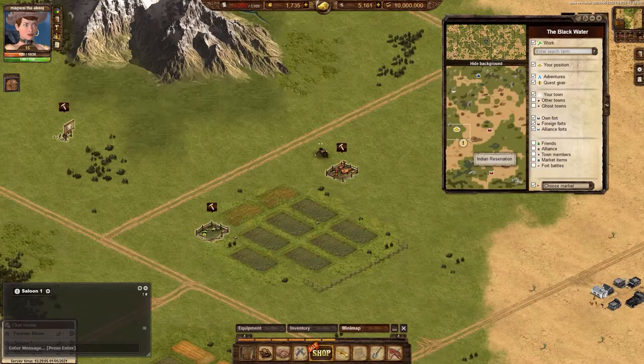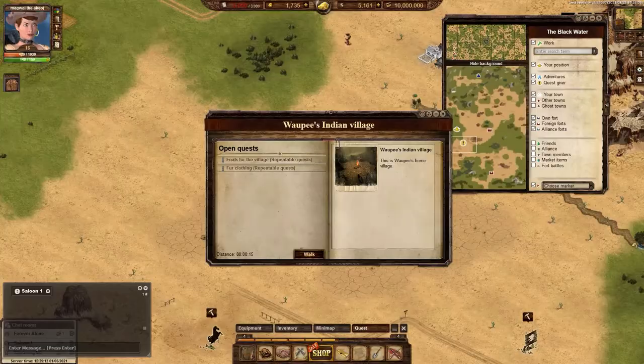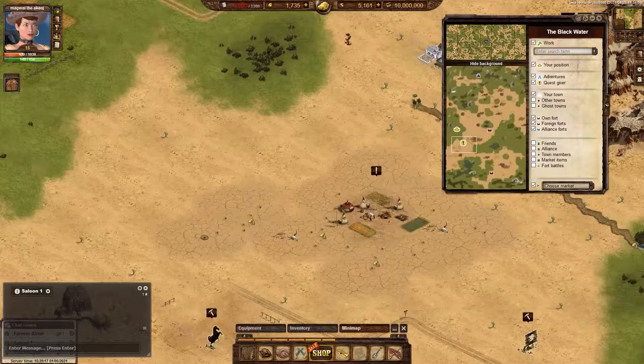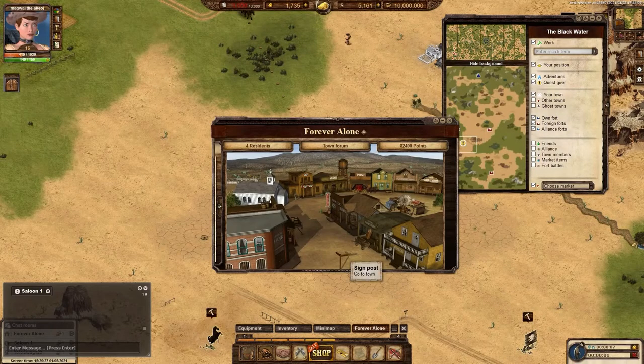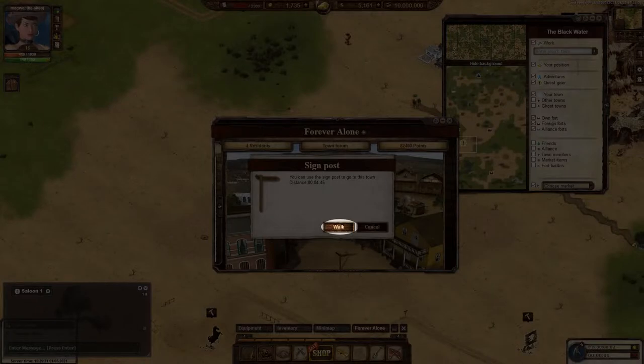To travel to an NPC, click on the yellow circle and it will center the NPC on your screen. When you open the NPC menu, there will be a walk button that will take your character to the NPC. Traveling to other towns is similar — you click on the town to open the town menu and then click the signpost to travel there.